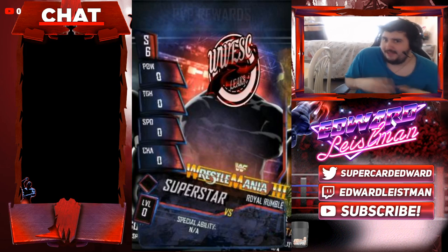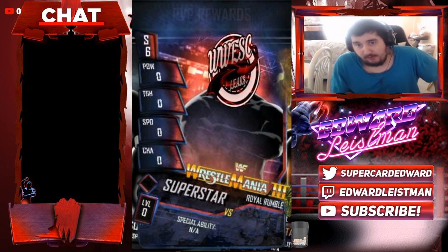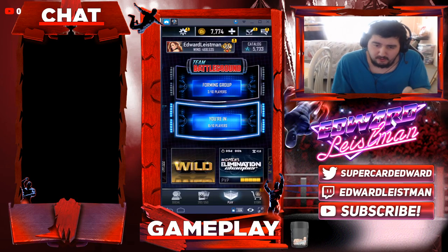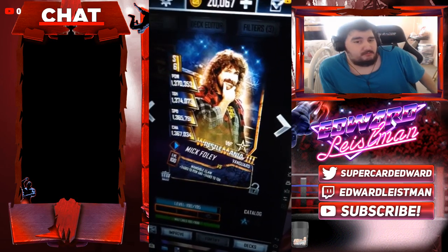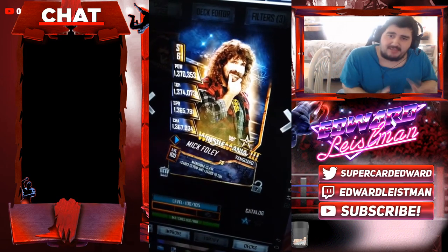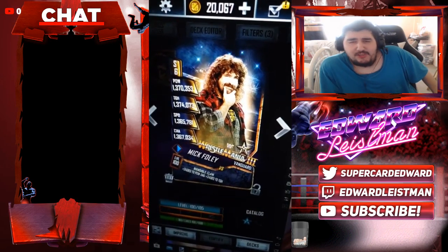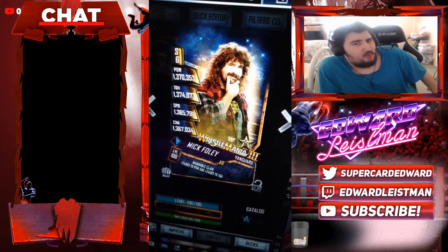We just have to wait and see where this goes. A lot of you are curious about what the pro animation looks like — I got that for you right here. Mick Foley was used only as a template placeholder, and this is actually the animation for the card. I like it — it's not over the top, it's basic and simple, and it fits well with this card.